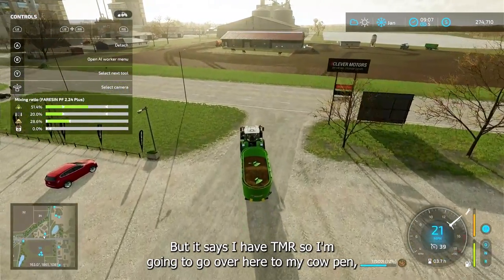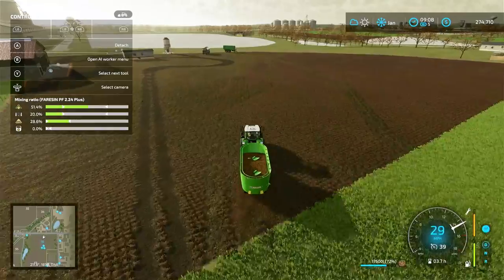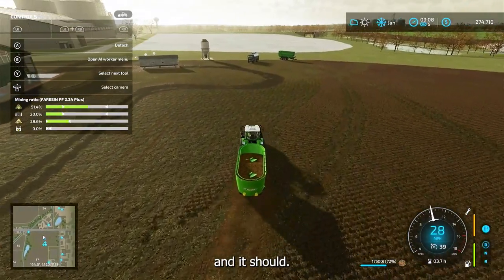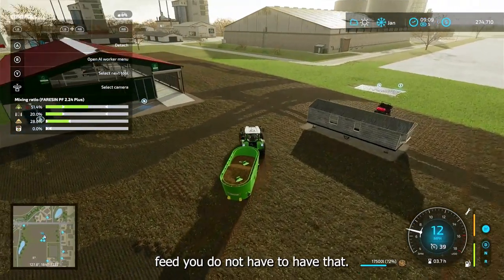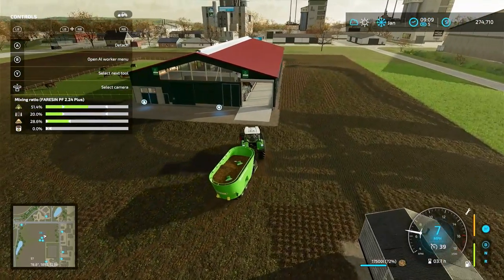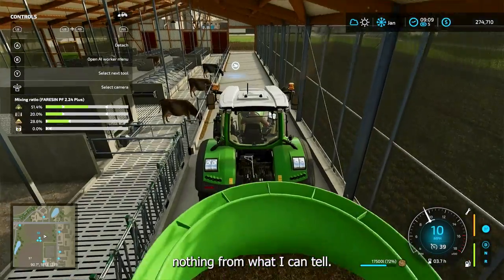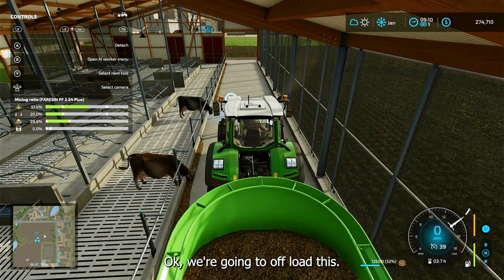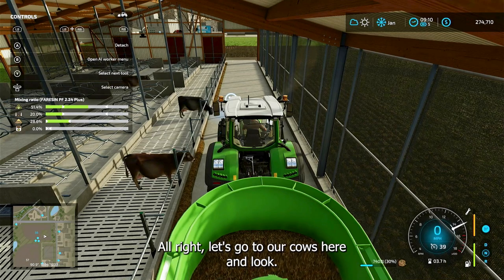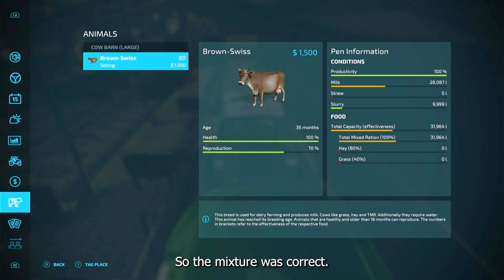It says I have TMR, so I'm going to go over to my cow pen. It mentions mineral feed — you do not have to have that. You can only have up to 7 percent, but it changes nothing. We're going to offload this. Look, total mixed ration is going up, not hay or grass. So the mixture was correct — it works fine without the mineral feed.